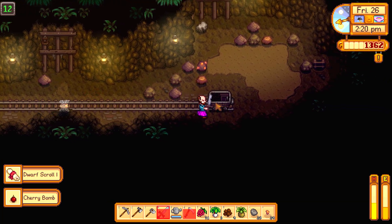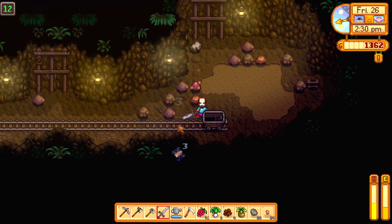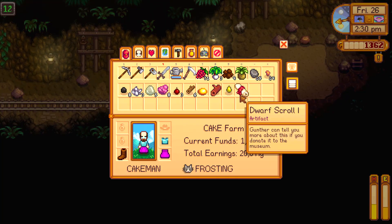I got it from this rock crab. So if you are hunting Dwarf Scroll number 1, I recommend just killing stuff in the early levels of the mines, and then hope that you get lucky and one of them drops the Dwarf Scroll number 1.